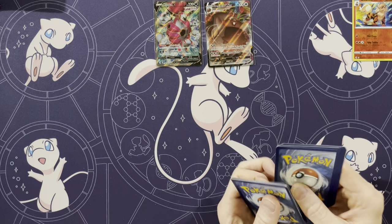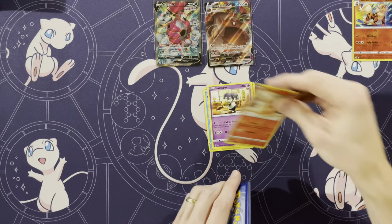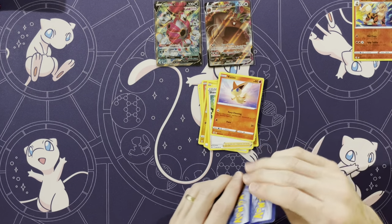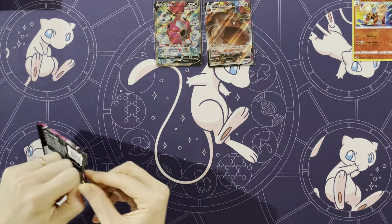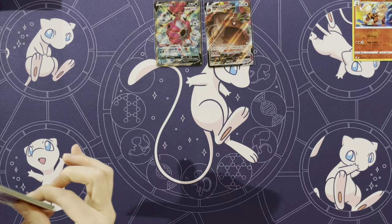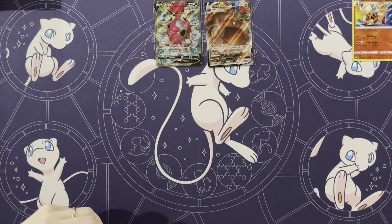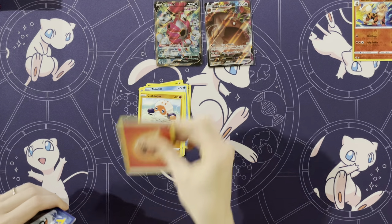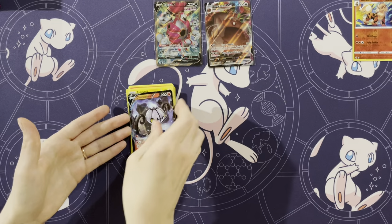We need a bunch of rares in a row now that we both have already hit a pretty good card. Pancham, Darumaka, Indeedee, Growlithe — wow, we've pulled so many Growlithe already. Energy, Shauna, Victini, Farewell Bell, and a Latios. He has a Growlithe stuffed animal that rides in the car with him — he's a big fan. We'll put one of these in his binder. Sigilyph, Toxel, Totodile, Venipede, Clobbopus, Energy, Victini, Dunsparce, Sigilyph. Oh, a Shandamore V!